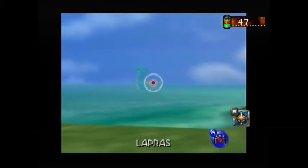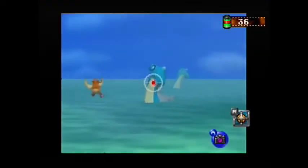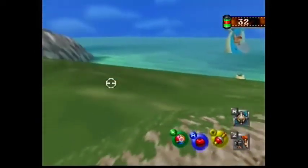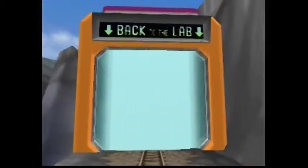The best place to get pictures of Lapras is before you pass by Kangaskhan. If you look to the right he'll almost come into that little bay section so he will be right next to you. You can get great photos of him and other Lapras in the background which will get you extra points.